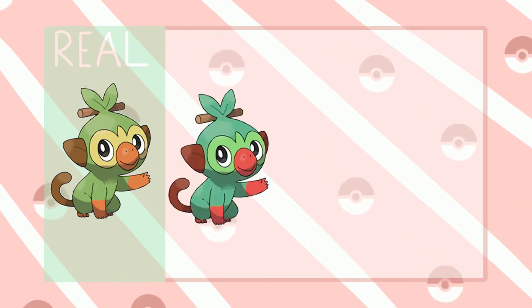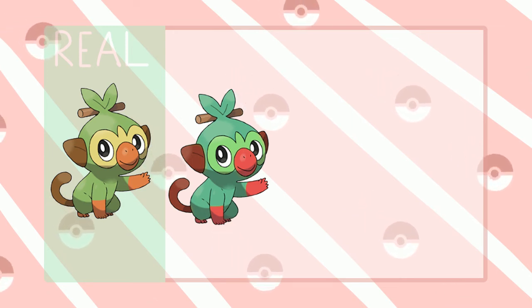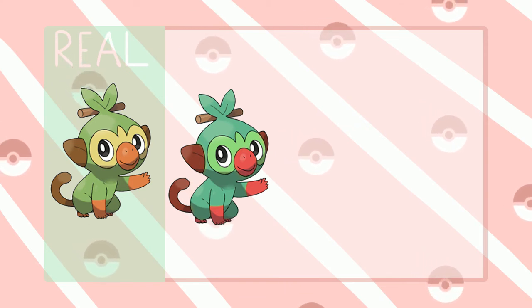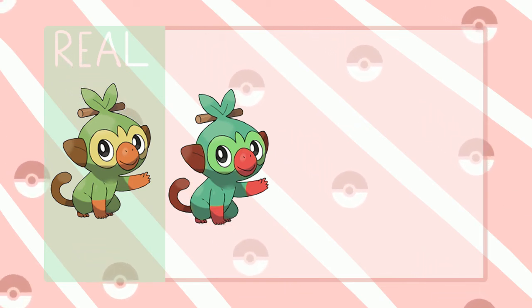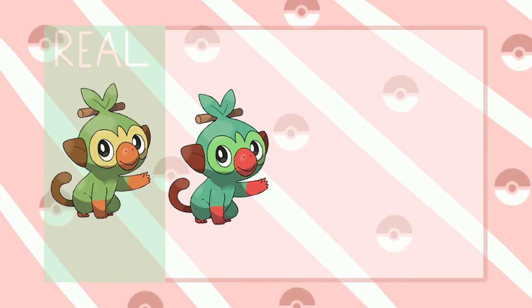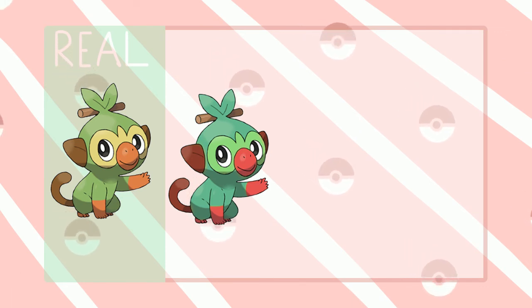And of course the last one — Grookey. I think they might turn it a bit more turquoise but still in the green family, as opposed to Sobble being more in the blue family. I think maybe they just adjust the details a little bit — the orange becomes more red and the brown tones are also a bit more red, but still in the brown family. It looks like a decent shiny version.